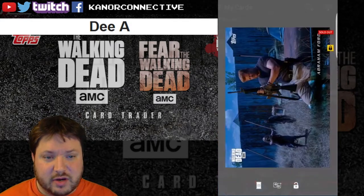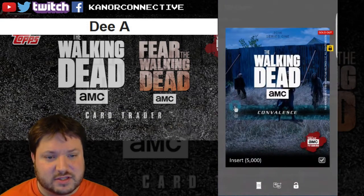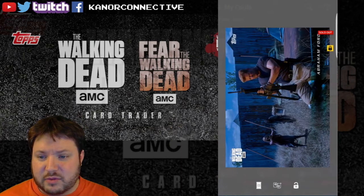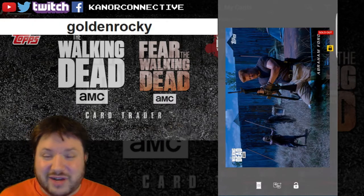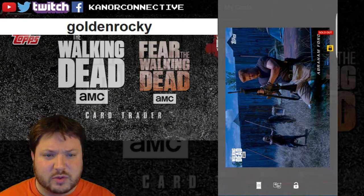The next one up was the Abraham card — again it has 5,000, it's the blue variant. The winner for this card is Golden Rocky — congratulations to you! Congratulations to both of you. I'll be doing two more cards here at the end of the video, so stick around and check that out.